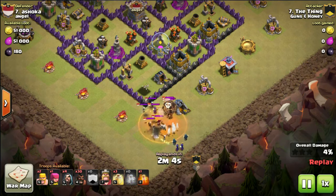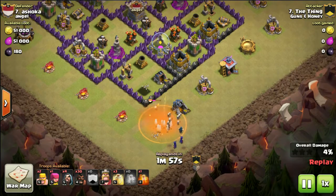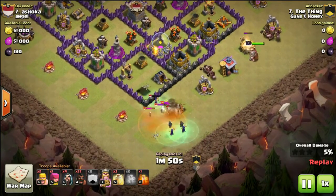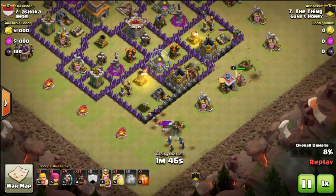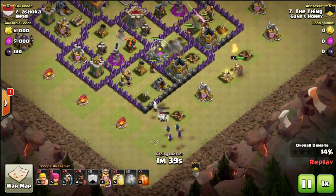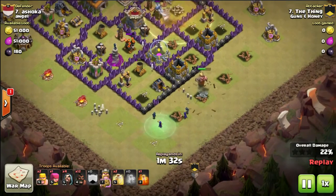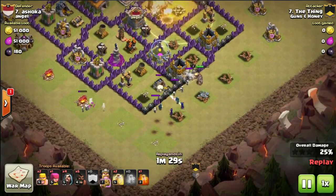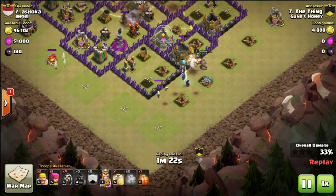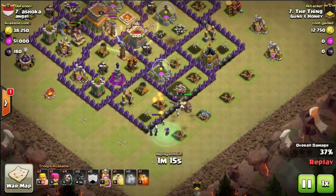He drops a poison spell to help take care of the witch's skeletons and the wizard, and the enemy witch itself is taking damage from the poison spell. Now it's a battle of the witches — his clan castle witches with the wizards battling the enemy clan castle witch. Since he's bringing two witches and wizards, they will eventually just overpower her. He's not even paying attention over there because he knows that once he's dropped his own clan castle with the two witches, they will take care of the enemy's clan castle. He did use poison on the last two attacks, but he did not need to — just to help the process along. He didn't use any poison at all for the dragon attack.